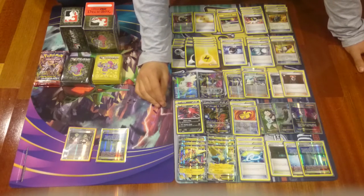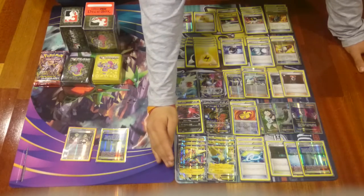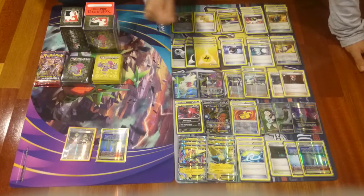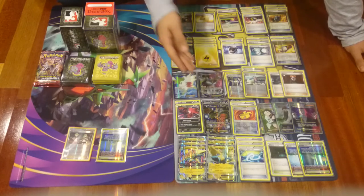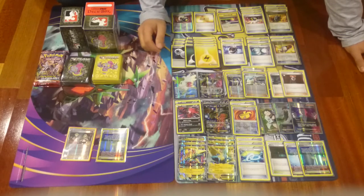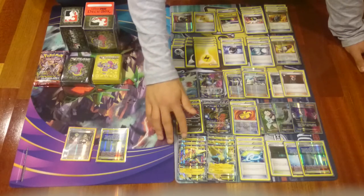Yveltal has Oblivion Wing. It's a really useful attack because we don't have much energy in this deck and we want to discard them and bring them back. With Manetric EX's Turbo Bolt, it deals 110 damage and we attach two energies from the discard pile to one of our Pokemon on the bench. Yveltal does this with just one dark energy — we search for a dark energy and attach it to one of our Pokemon, whether that's Yveltal if we're playing against a fighting deck, or Manetric EX.